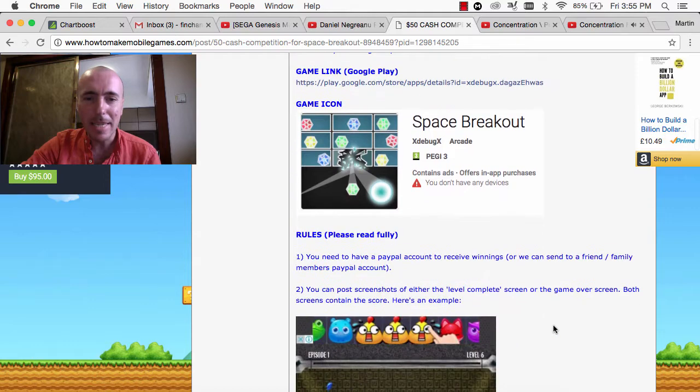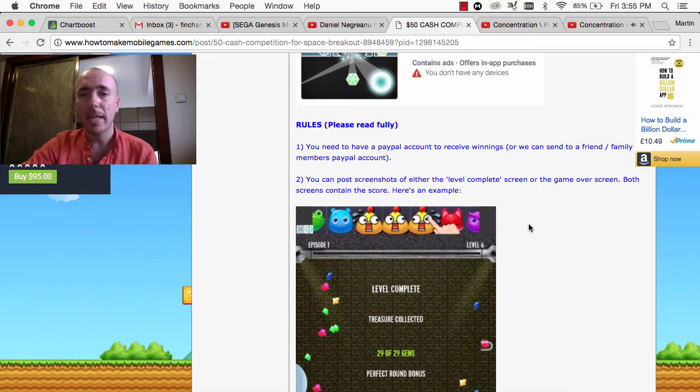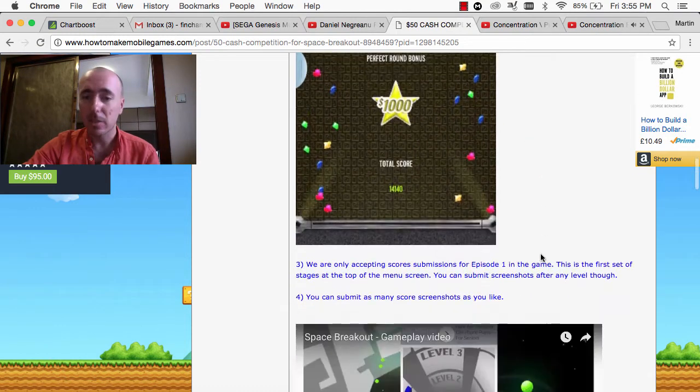Any other points I wanted to make? Please have a quick read of the rules in the forum as well, guys. You need PayPal to receive the winnings. If you personally don't have a PayPal, it can be a friend or a family member's PayPal, and they can send you the cash however — but it needs to be PayPal. You need to submit a screenshot of the score.